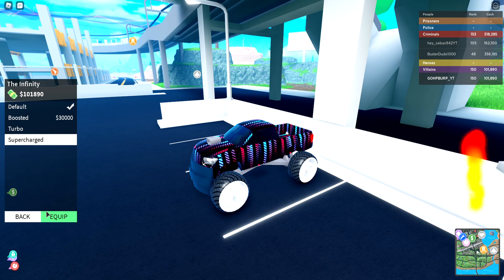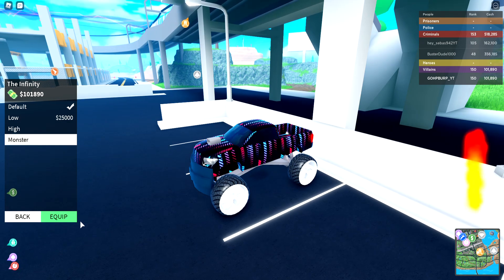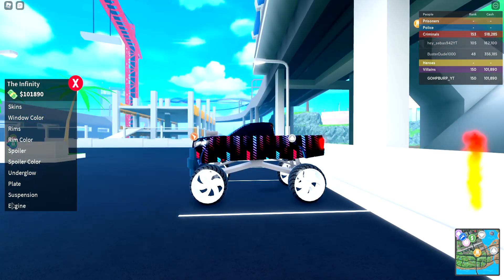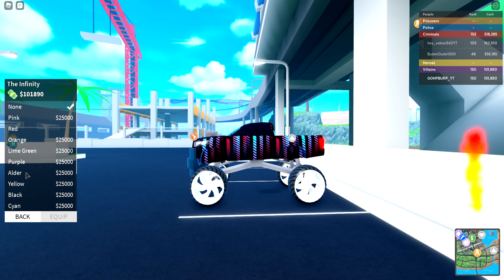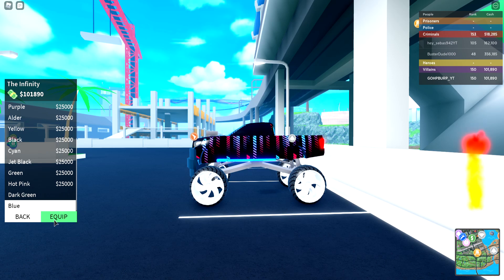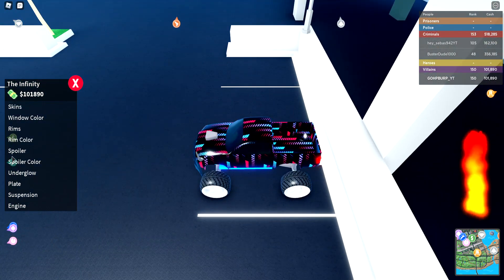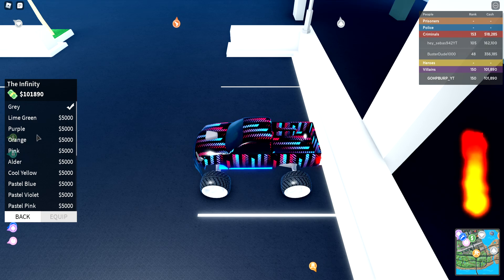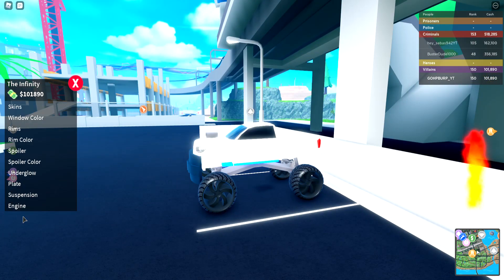And then engine — obviously supercharged. Suspension — monster. I don't know, is monster suspension only that? Seriously? Okay, whatever. Underglow — we want blue. Spoiler — don't really need a spoiler, to be honest. Rims — I do like the default rims, black. I don't really care about my rims much.